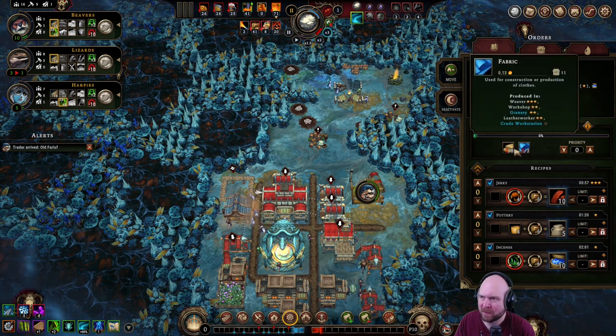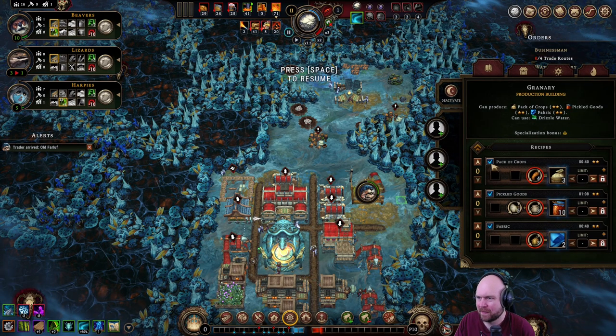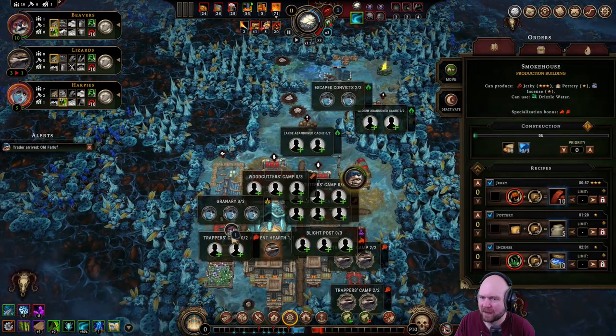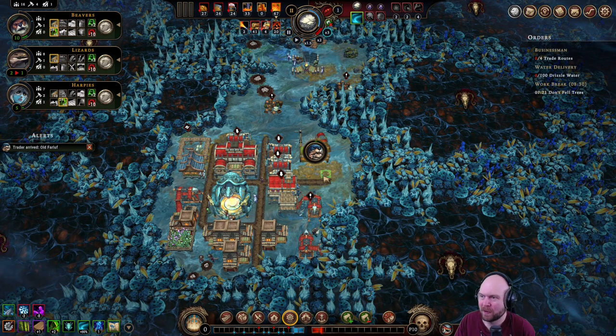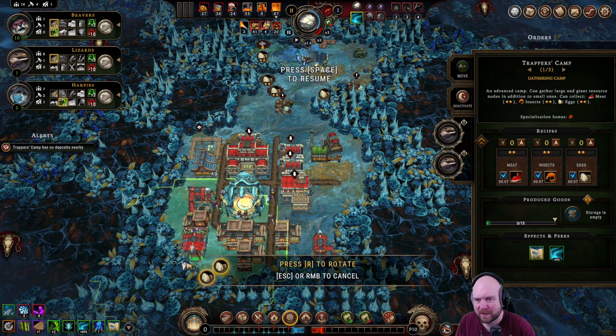Smokehouse — can't build it. What do we need? Planks. Not selling them. No containers. Not great. Well, at least we won't starve — we're good there.